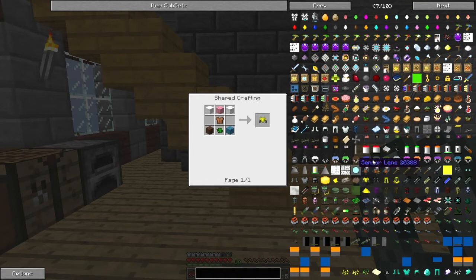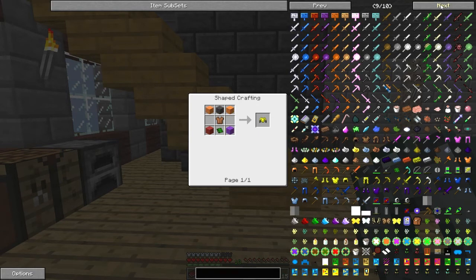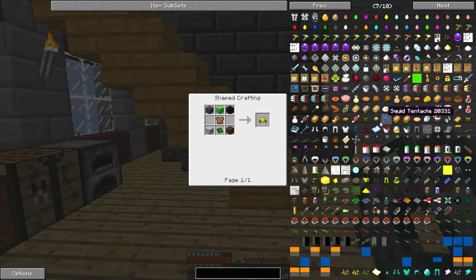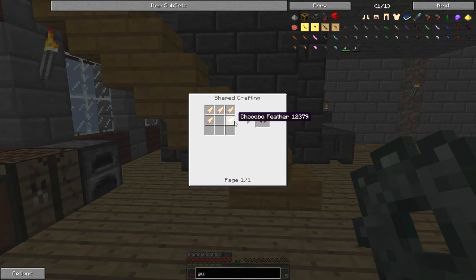What else have we got in here? We've got hazmat suits - we could make some hazmat armor, which would be pretty cool. Rocket launchers! Oh look, loads of stuff. Next page - doesn't look like much. What guns are there? Like configurator? Chocolate helmet which needs a chocobo feather - it doesn't look like you can craft them, which is quite annoying.